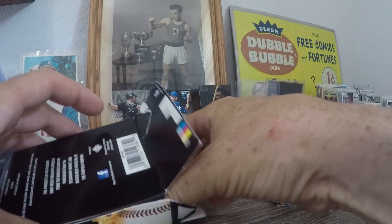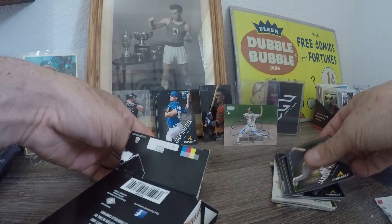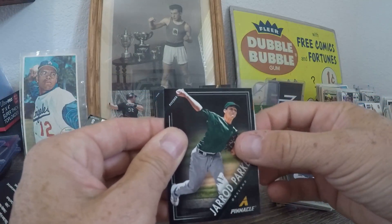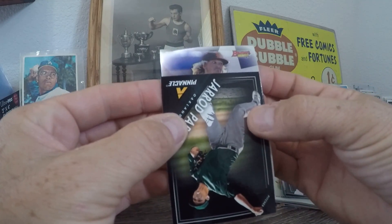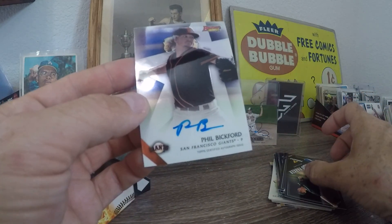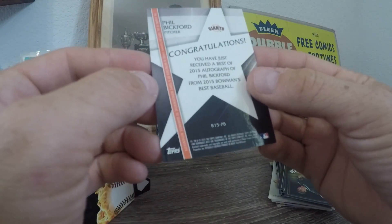All right let's see if we can do a slow reveal on this one. It's kind of a weird card — Giants — it's a Bowman's Best, that's cool. It's a Phil Bickford. What year is this? 2015. Well, I don't think he made it, Phil, but still a really nice looking card.